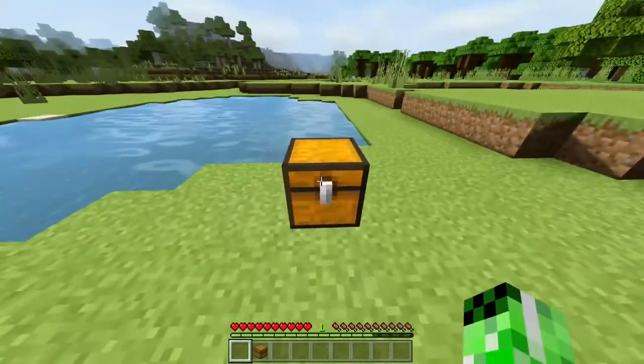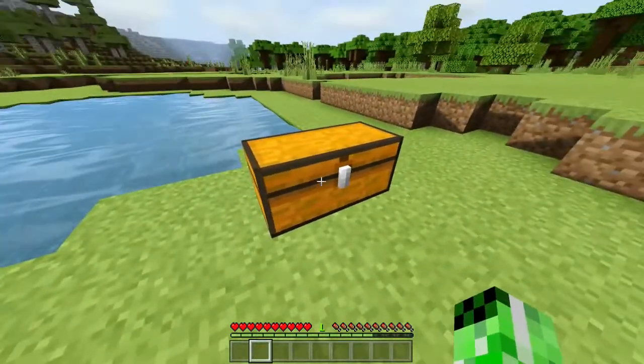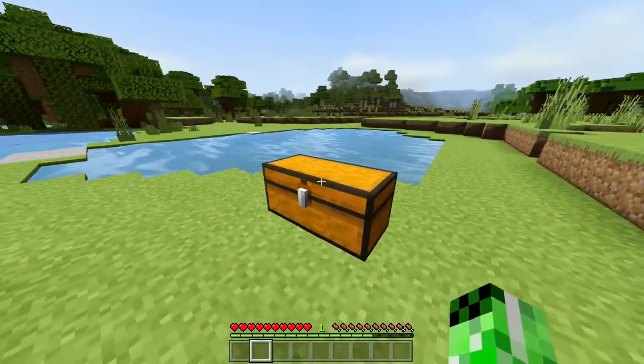When you place the first one down, you've got a chest. But if you place one next to it, you have a double chest. And that is how you make a chest.